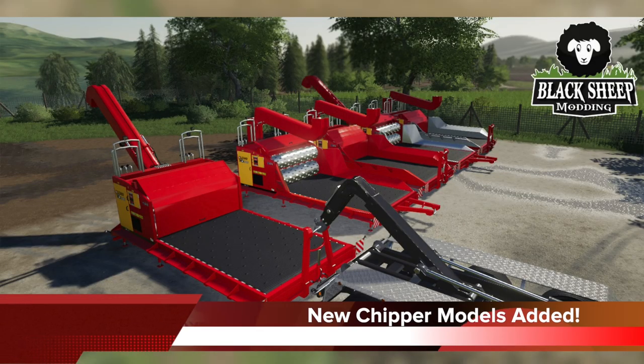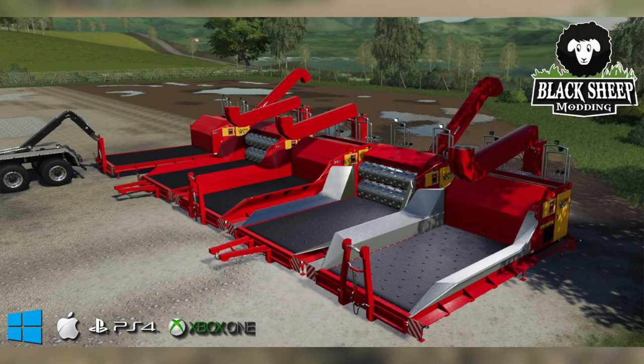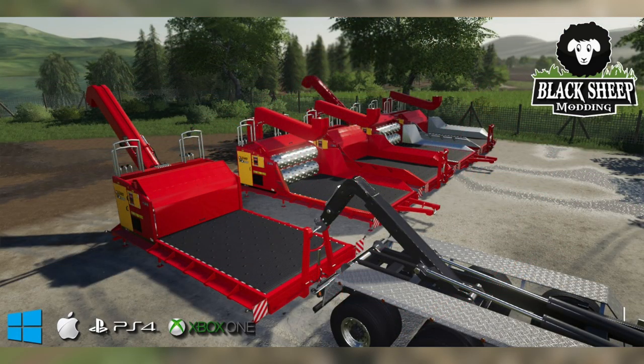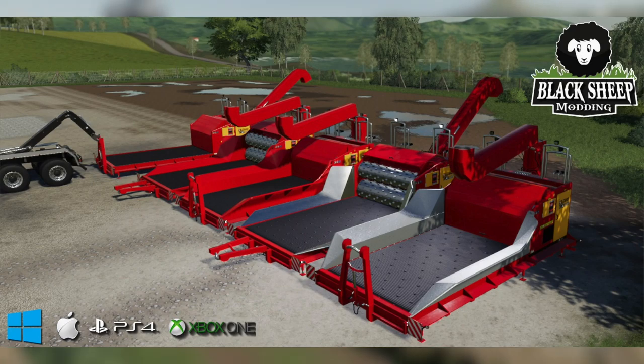Black Sheep Modding have heard your calls and requests and have added protection sides to the Wood Chipper Lizard Trex 900, which is a hook lift supported wood chipper they announced a few days ago. They have added four new models to the range, and the mod is currently being tested by the Black Sheep Modding testing team.